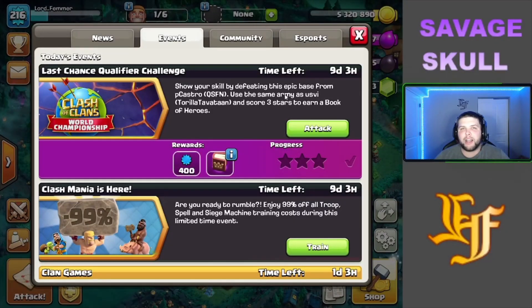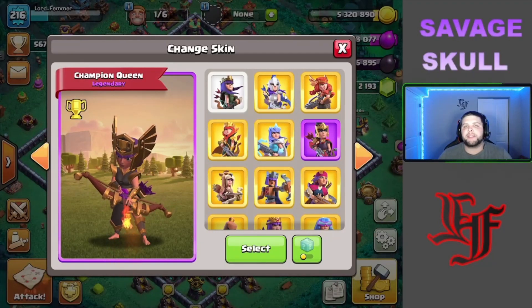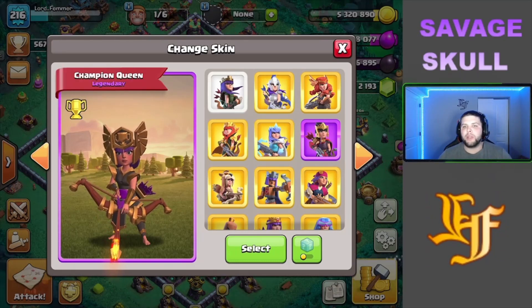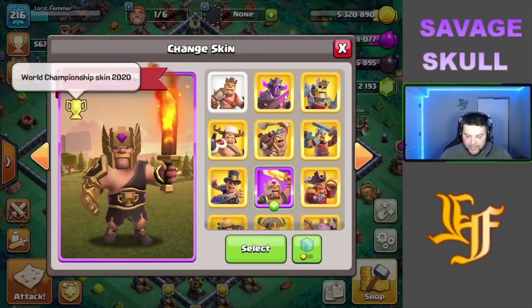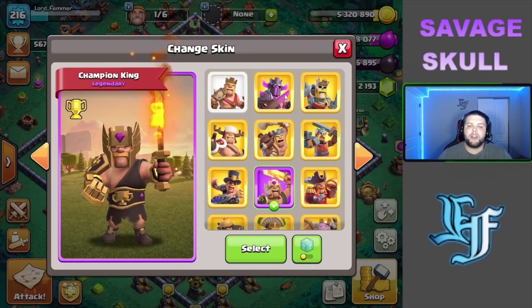We have another qualifier challenge in the event tab in Clash of Clans, and it is using that yeti super archer smash attack that we have been seeing in the professional competitive gameplay. Not only that, but we have another champion skin added that is part of the world championship skin — we got the 2021 champion queen skin that goes just absolutely perfect with our champion king skin that we got in last year's world championship. They are cool skins and they have cool effects when you use their abilities.